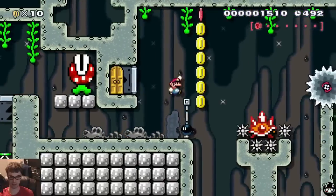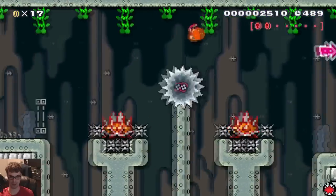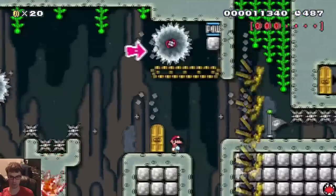So like up here you have to toss the bomb up, and this allows you to do a spin jump and grab it. You wouldn't be able to just do a spin jump with it otherwise.